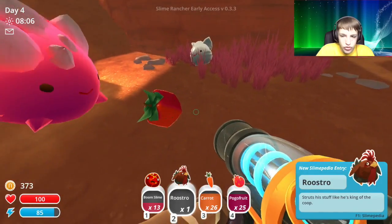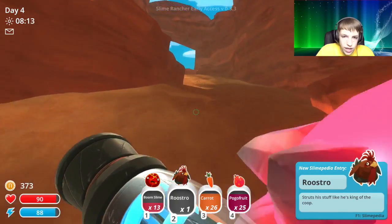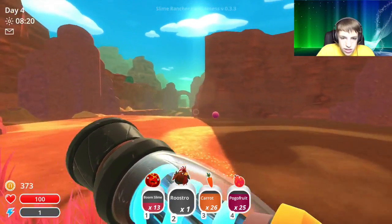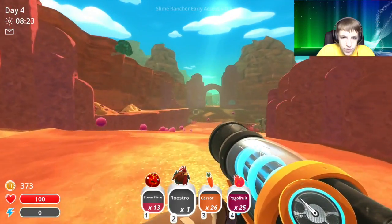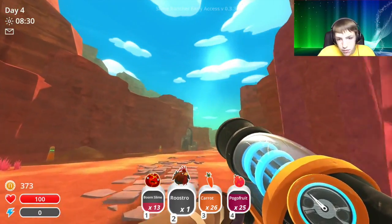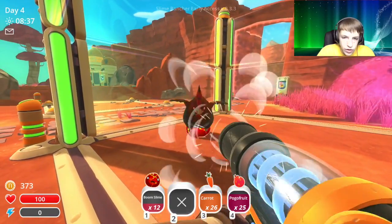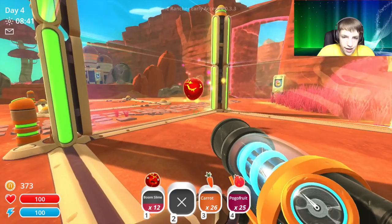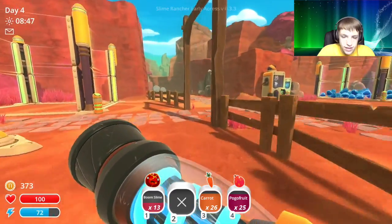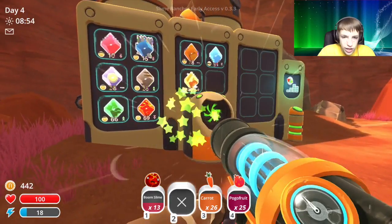Oh there's a hen! And a roostro — it struts its stuff like it's king of the coop. We got this special hen that I want to take back and feed to somebody. I'll feed it to one of the boom slimes — let's put one of the boom slimes down and give him one. He's good! Oh — I hope that didn't go off the island. It didn't, and the boom plorts are going down still.